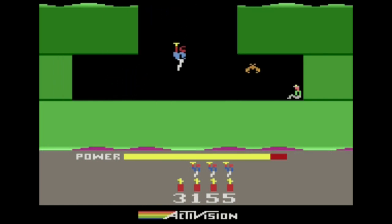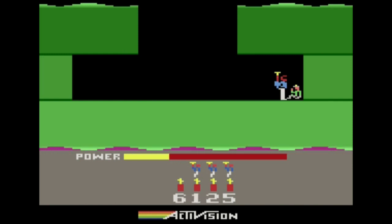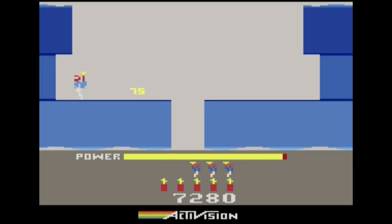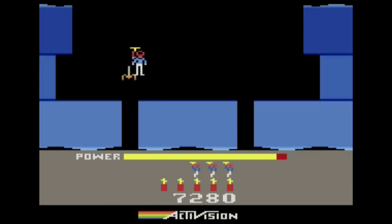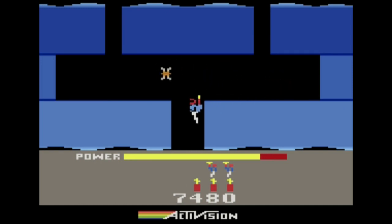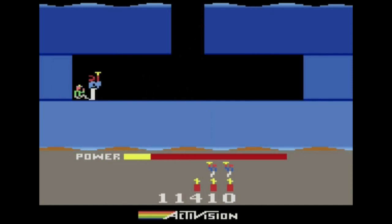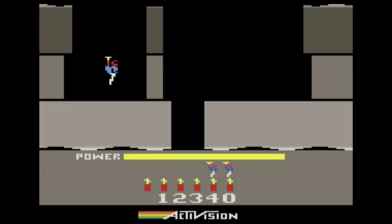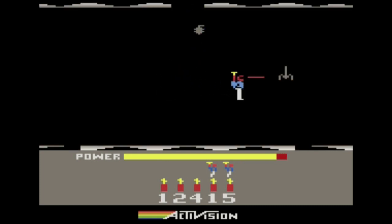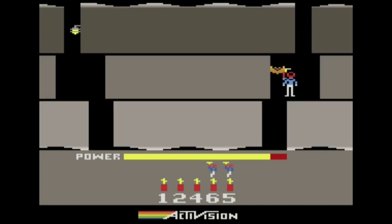The controls for this game are pretty remarkable, but at the same time a little sticky because they're Atari controls. You may be wondering how this game seemingly has so many options — I'm moving around, dropping dynamite, shooting lasers, flying. It's pretty simple: you go left and right with the joystick, press down to drop the dynamite, the button shoots, and when floating you can press up to continue to fly. Pretty impressive for an Atari game, though still a little tricky and not terribly responsive.